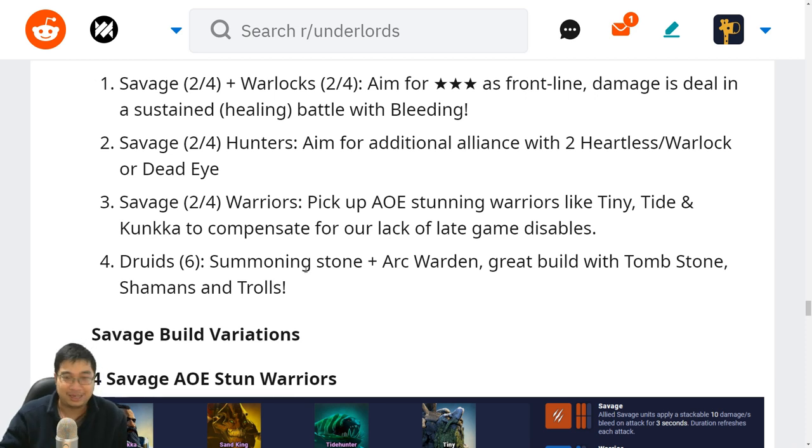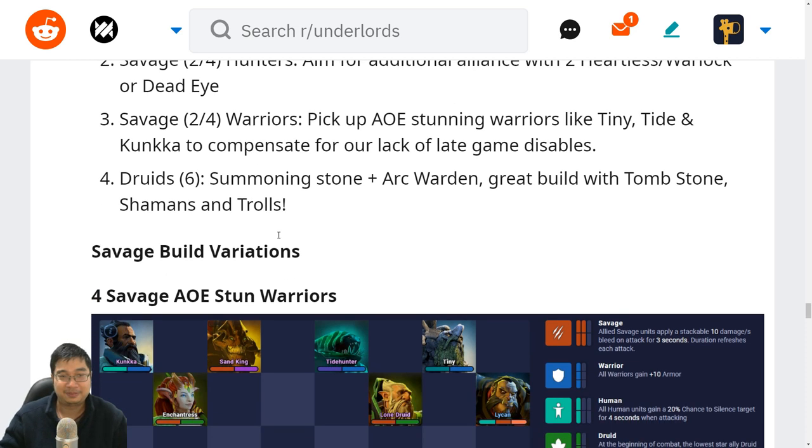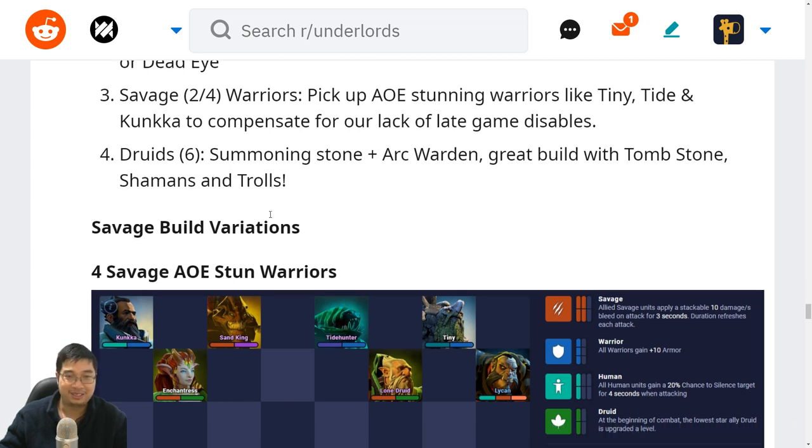Savages are so nice with so many lower-tier units. Lastly we have six savages — we can have the summoning stone plus Arc Warden. It's a great build with tombstone of course, because Arc Warden's images and Venomancer's little summons can activate the tombstone into zombies. We can also have shamans and trolls. Let's look into the variations.